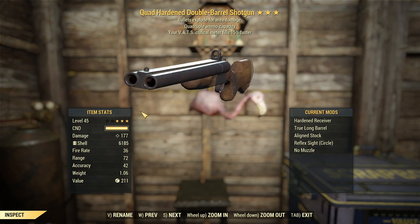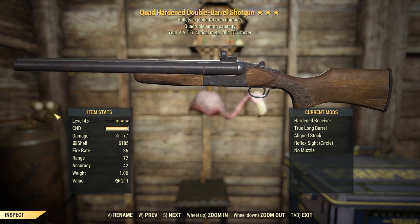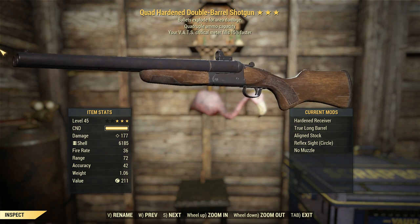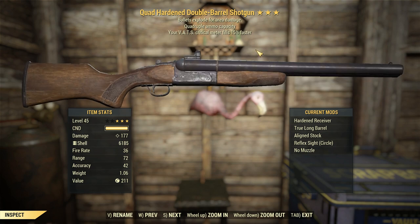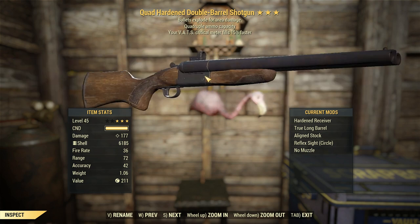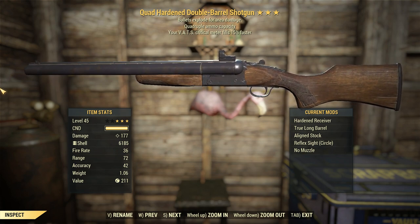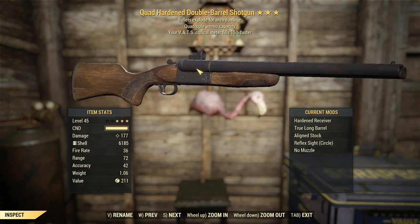Quad, to my mind, is only really effective on weapons that don't have a lot of ammunition to start with. I've never seen a Quad Fat Man or a Quad Missile Launcher, but those types of weapons would be astoundingly powerful. I think they're disallowed because they'd be overpowered, but something like that would be absolutely monstrous. This is kind of no exception, because obviously you're not limited by the horrible ammo capacity. The consistency offered by the Quad effect is definitely a good thing on a double barrel shotgun.